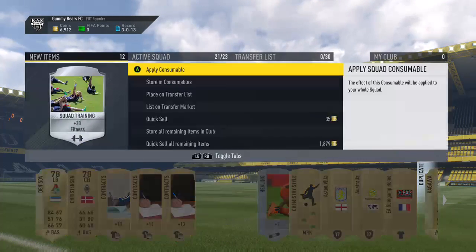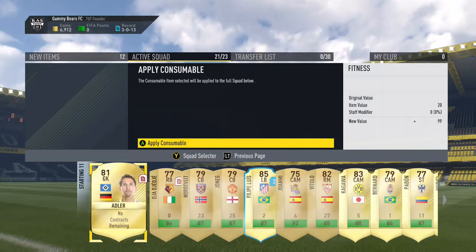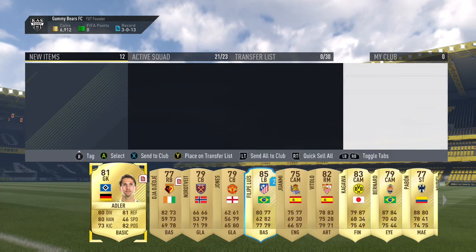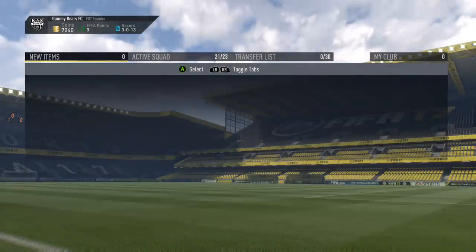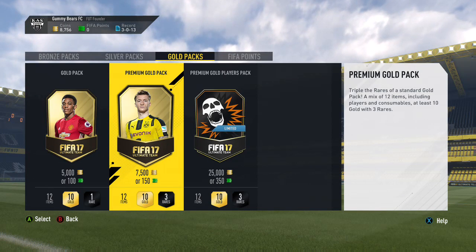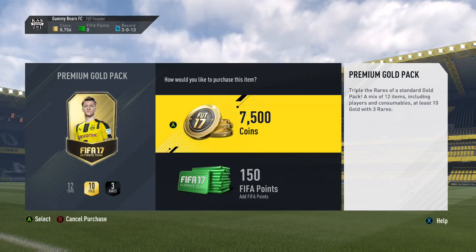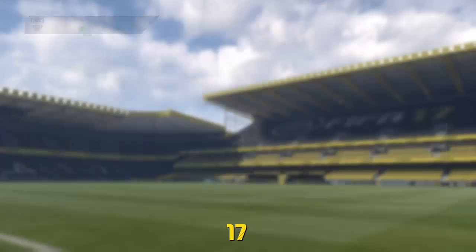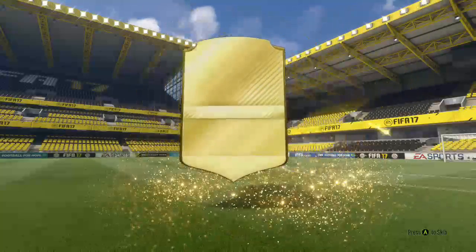I'm going to apply the squad fitness, put that on there, and just straight get rid of the rest so it gives us enough coins to open up another pack. My screen is saying it's lagging, so I'm hoping this isn't lagging. We've got enough to open one more Gold Pack — I'm not going to look, you can't see that, I'm not looking, I can just hear the sounds.